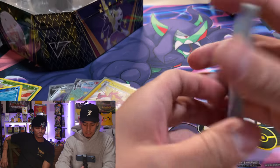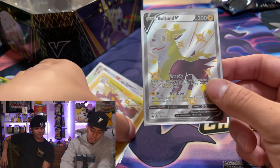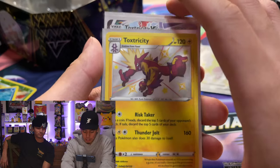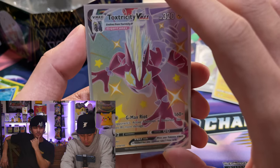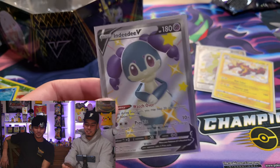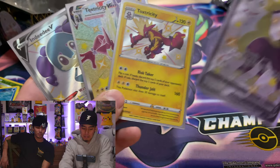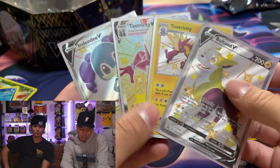Thanks for joining us — we got more tins to open! We'll do a recap. We got our Boltund V, very nice. These tins you can't lose because you get a shiny full art regardless. We got a regular baby shiny Toxtricity, Toxtricity V-MAX — looks very creepy but very cool — and Indeedee V. Some pretty big hitters for one tin, about $50 worth. We're happy with that, and we got more to open — maybe we'll pull the Charizard in an upcoming video. Subscribe to make sure you see it!